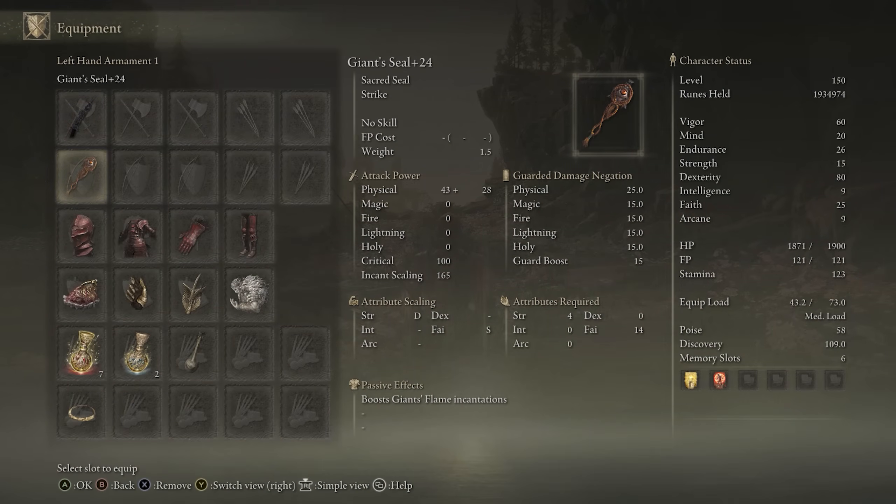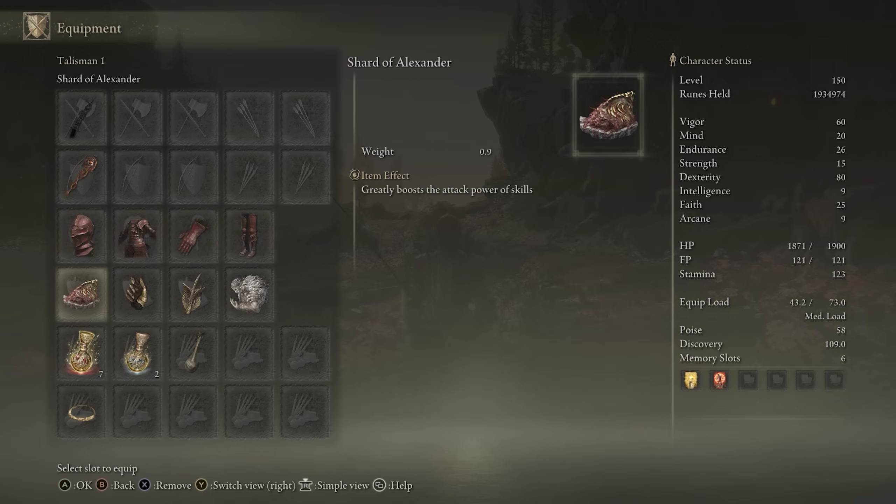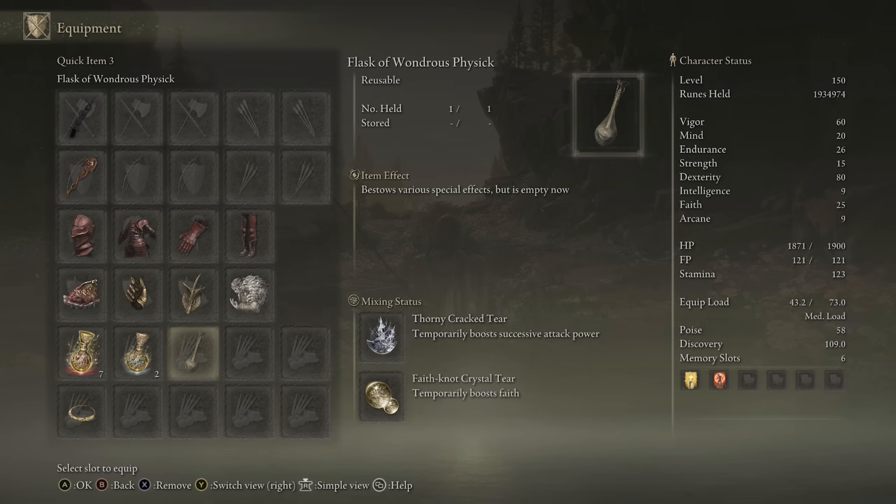We have the Sword of Night plus 10. It has magic and physical damage that scales with Dexterity. Any seal for buffs, Rakshasa's armor set on. We have the Shard of Alexander and Millicent's Prosthesis, Winged Sword Insignia or Rotten Winged Sword Insignia, and the Godfrey Icon since it's chargeable. Thorny Tear and Faith Tear.